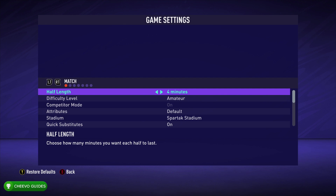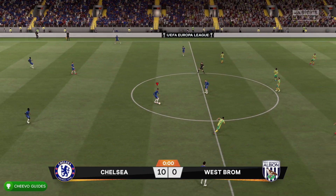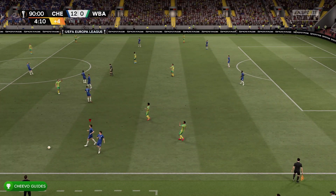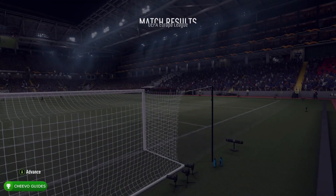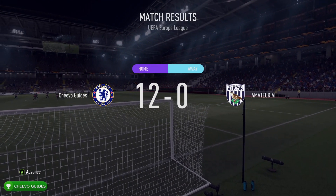Just make sure that the half length is on four minutes and the difficulty is on the easiest, which is amateur difficulty. Now start up your game. Luckily this year they let you set up a starting score, so you can set it up 10 to 0, 12 to 0, 15 to 0 — just let the game play out and you're automatically going to win.